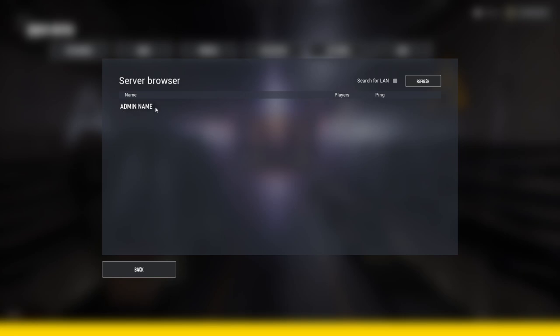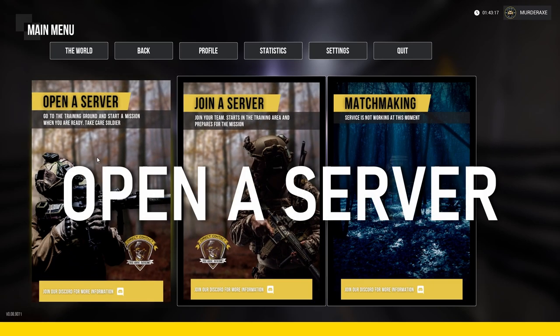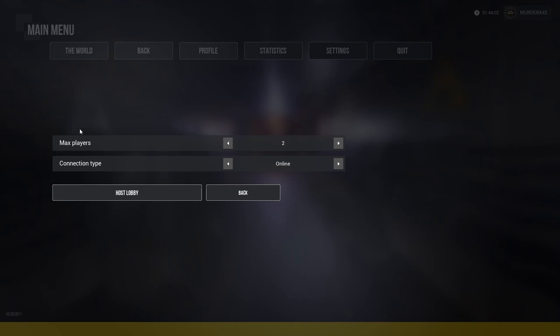To join a server, use the server browser. The admin's name is listed along with the player count. The ping will show as 9999 — don't worry, that's just a temporary placeholder. You can refresh or back out from here. For this demonstration, we'll set max players to two and connection type to local area network.